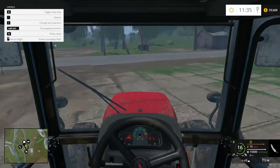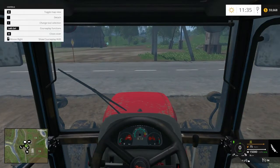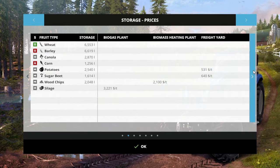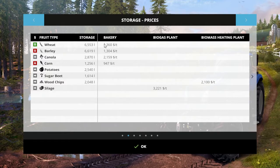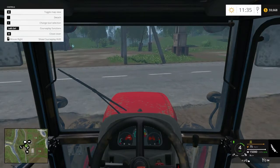Let's check prices real quick. Probably the bakery is our best bet if wheat is up. We're going to get a little bit better price than a little while ago — 1360. So let's take this over to the bakery, which is this-a-way.